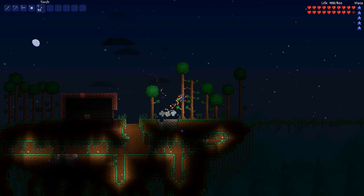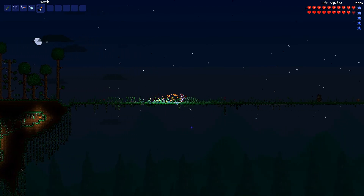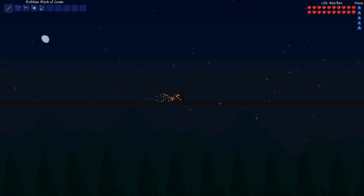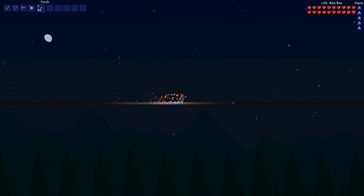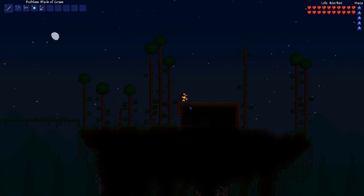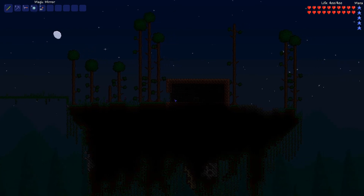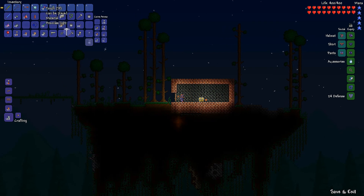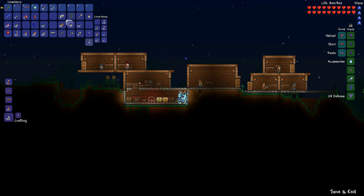Here's the chest we already found. And look — here's this long platform of nothingness. What could possibly be at the end of this? It turns out there was a floating island way at the end. I can't believe I missed it — probably if I had double jumped off of it I could have seen it. The chest is still locked, so it'll be a surprise to everyone. A fleeting shiny red balloon! The rest of the floating islands are on the opposite side of the map. Great.